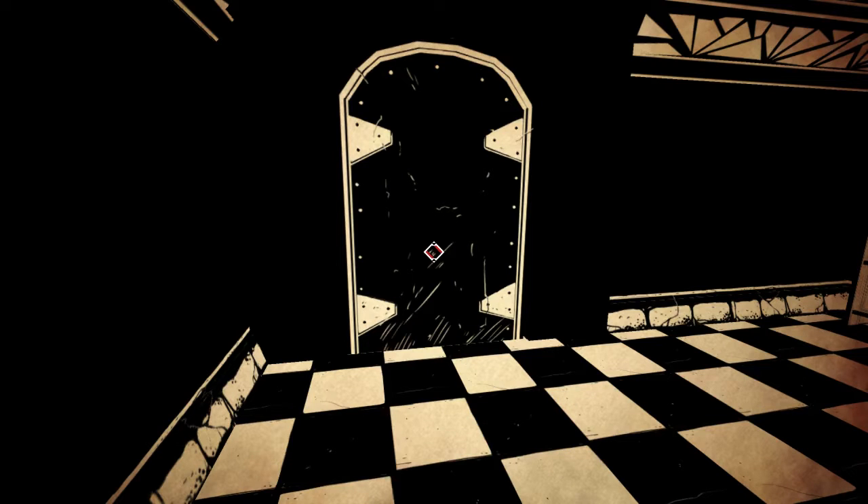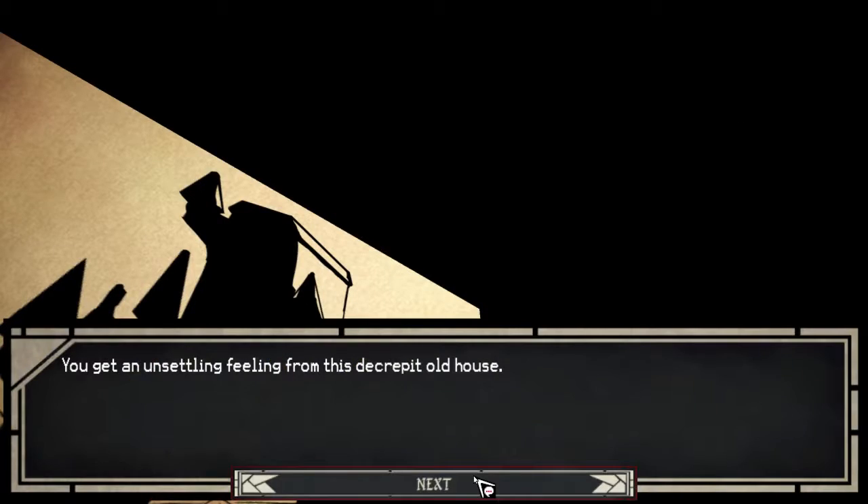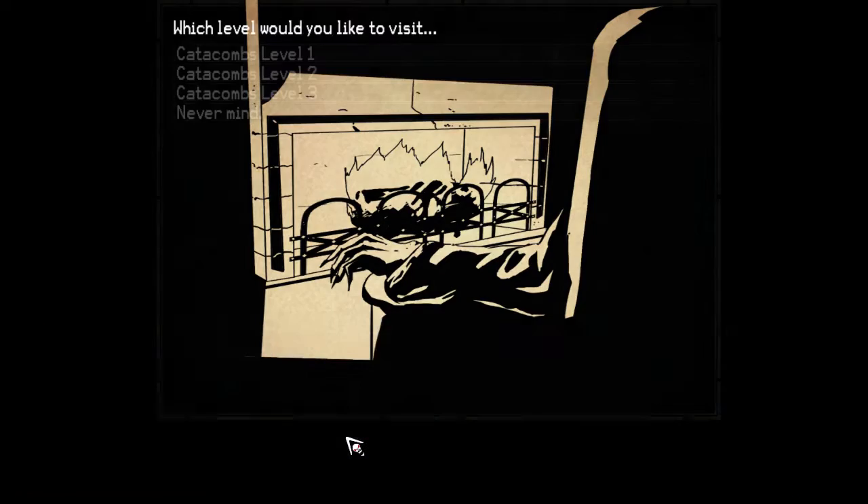Logan Cain here, and welcome to Paper Sorcerer episode 15. Today we're going to go trudging through Catacombs level 3 before we go on to the next block. Going over to the strange old house — take me to the Catacombs, take me to level 3.